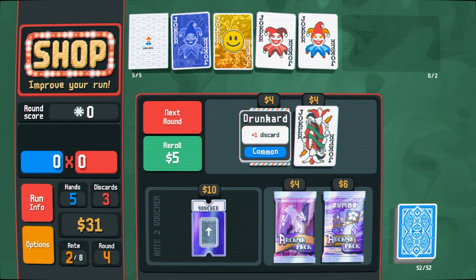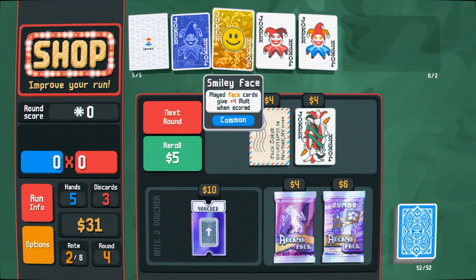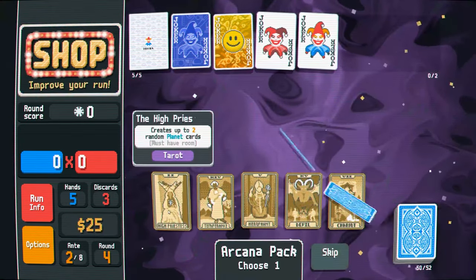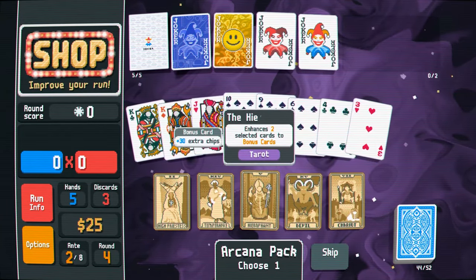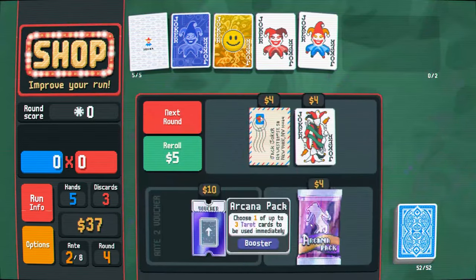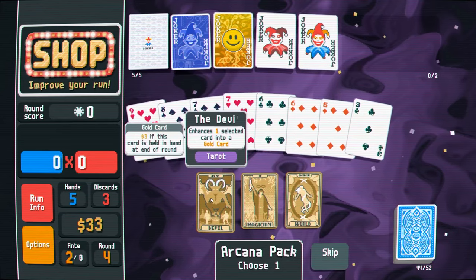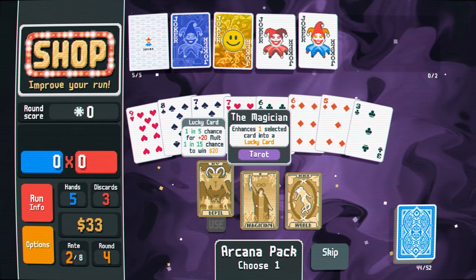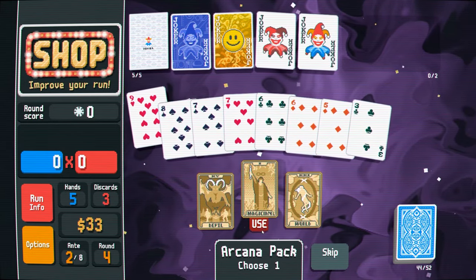Mail-in rebate, a discard. Let's start with the Arcana pack, hopefully we get some money. Twelve, that's not bad. I think steel card, bonus cards — I just want the money. I could buy the other Arcana pack. Devil, Magician, Spades. Just make a lucky card I guess. Lucky cards are honestly kind of useless — they never trigger.